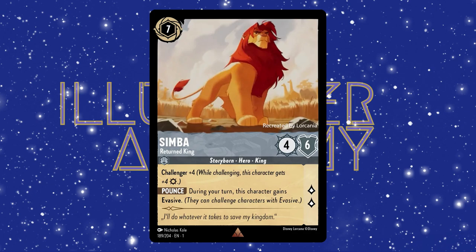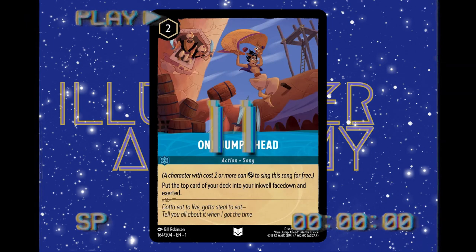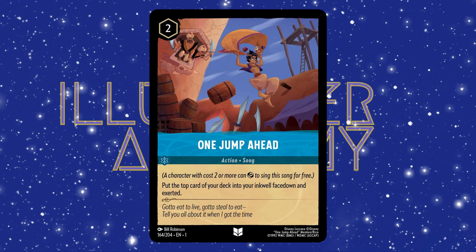Adding cards to your inkwell means you take a card from your hand that has an inkwell symbol in the corner, and turn it face down in the bottom section of your play area. If we look at Simba, we see that he has a circle around his hexagon — this is the inkwell symbol, it means that he could be added to our inkwell. If we look back at One Jump Ahead, we see that the inkwell symbol is not there, so it can't be added. A quick important note: when you place a card into your inkwell, you aren't able to look at that card again, so make sure you remember what you've placed down there.